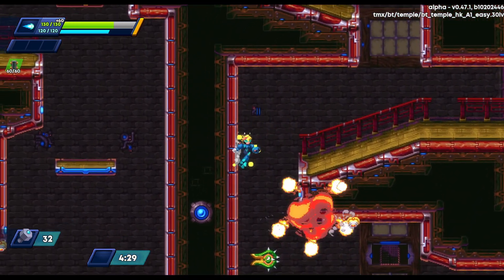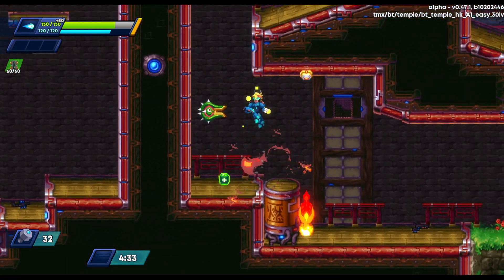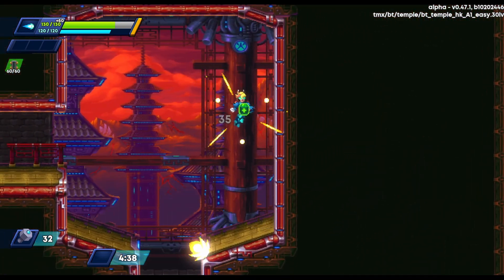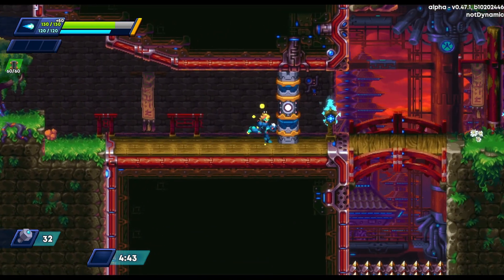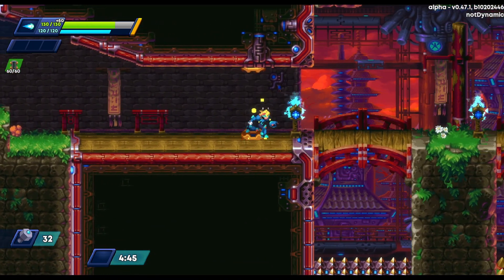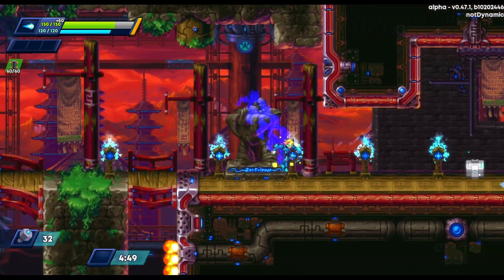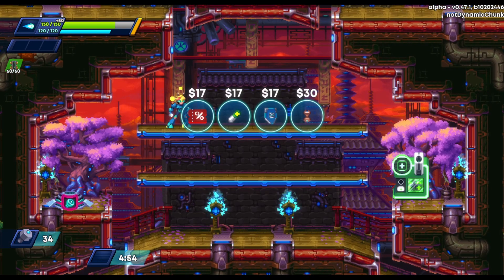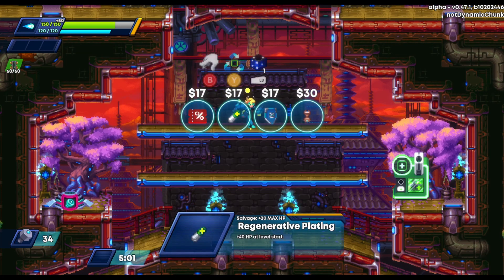You'll notice it has the 'Zookeeper' tag in front of it. There are different armor sets, just like most Mega Man X games, and you get set bonuses for completing the set. I'm not necessarily locked into going for other Zookeeper parts right now, but it's something to keep in mind — I might want to look for the other parts of that set to get a bonus.